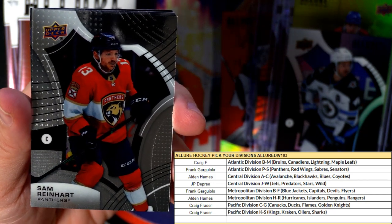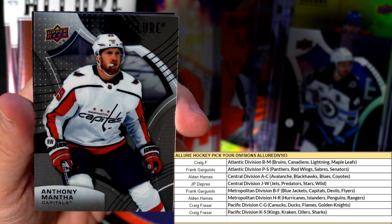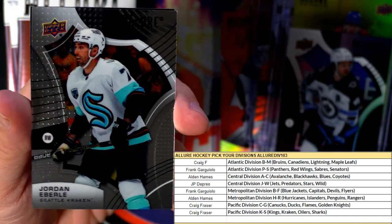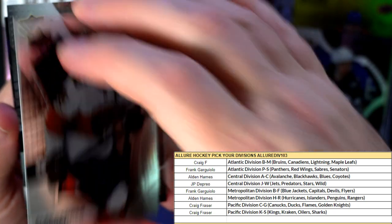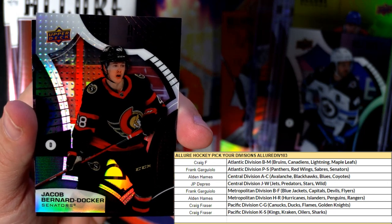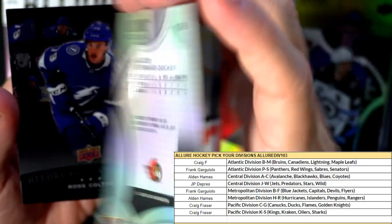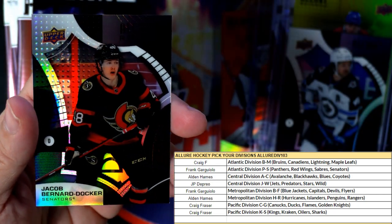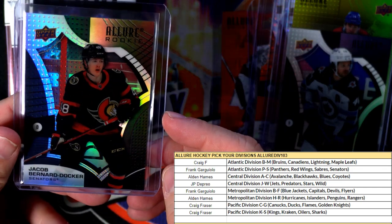Sam Reinhart, Panthers. Capitals. Jordan Eberle, Kraken — love that. Another Panthers. Montreal Canadiens, and there's another black rainbow right there — Senators. This one is going out to Frank G — Frank G got a black rainbow. I kept telling John about this stuff, and I asked him about it. He said 'oh it was all right,' and I'm looking at them like — what are you talking about? This stuff's great, especially for the price point.